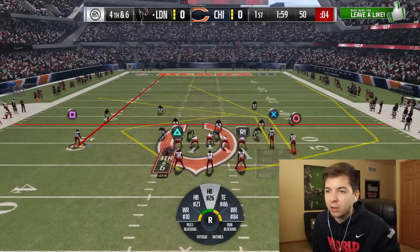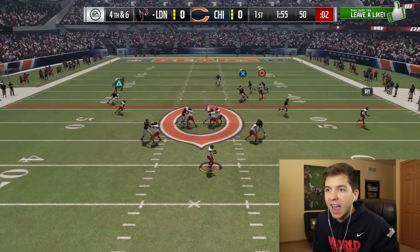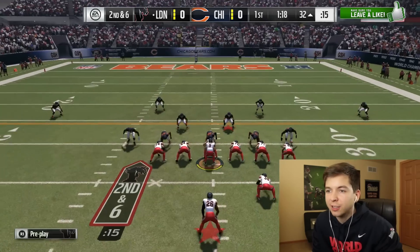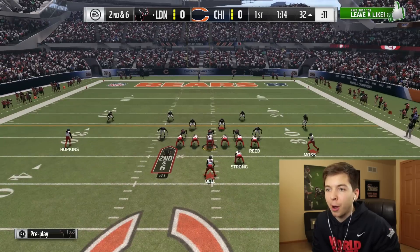Fourth and six from the 50 — you know we're going for it. I'm going to be looking for Reed or Moss. There we go, what a pass by Brees. This guy's starting to send a lot of heat. I think he knows I'm trying to get a bunch of plays with Bell.